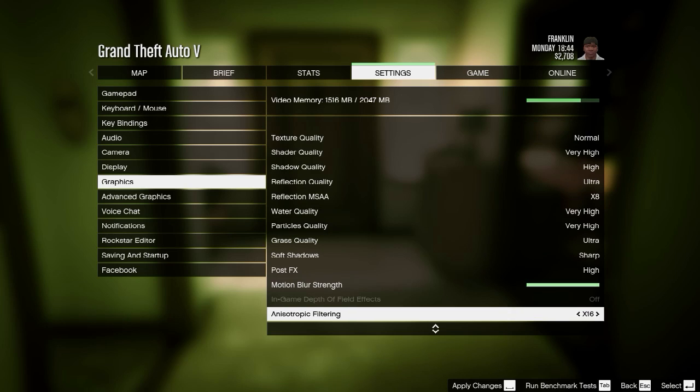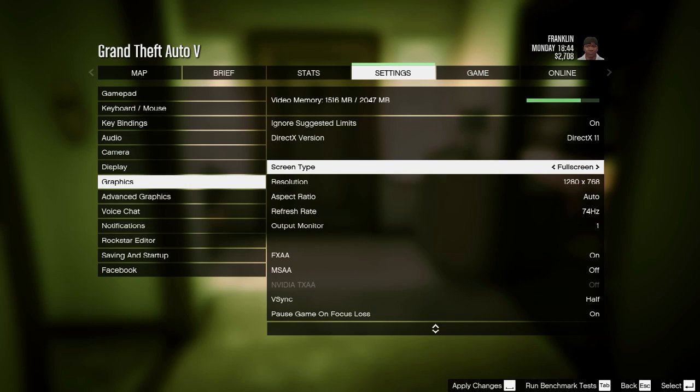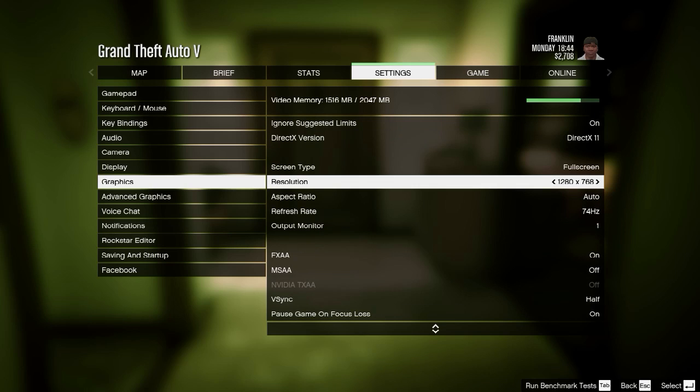Anisotropic filtering I have on times 16. There's another name for this — you might get confused with other types of filtering but it's not the same thing. It makes almost no performance impact and no difference to your memory either.